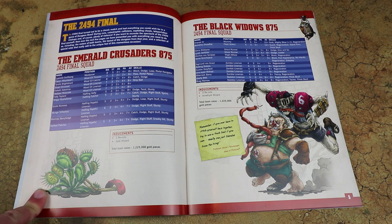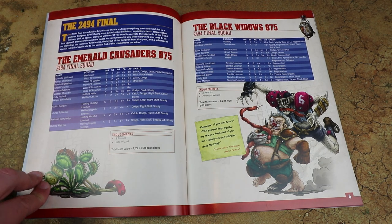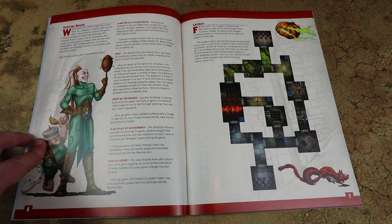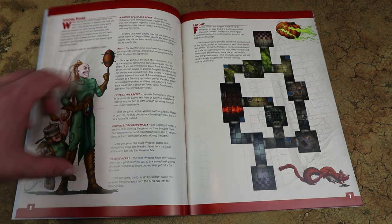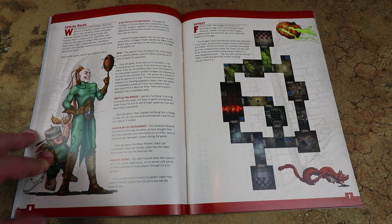This makes a really nice way of introducing people to Dungeon Bowl. I'll probably be painting up these two teams as the teams for the final, putting names on the bases — you've got a nice little sheet with all the abilities and profiles. You can get a story going and try to recreate that 2494 final. I believe the Emerald Crusaders won, but with the box you can potentially get a different result, making it feel more like a standalone board game.